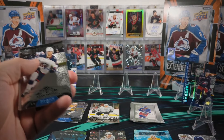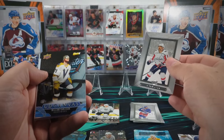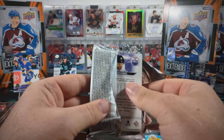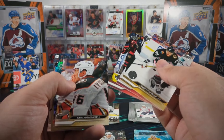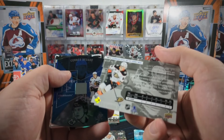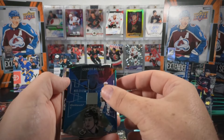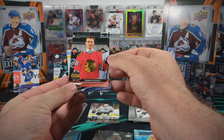We got an Adam Fantilli Black Diamond. Alex Ovechkin Beehive. We got Conor Bedard Hollow View - and there we go. Pressure is off now - there's our Conor Bedard first round draft pick. I definitely still want to run the gamut and get all of the young guns, but that would have been the one that would have sucked the most to miss for sure.